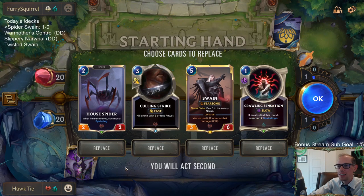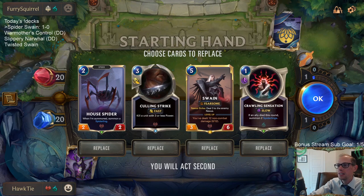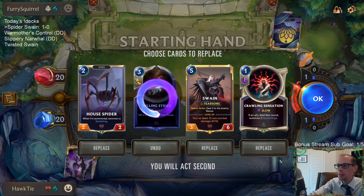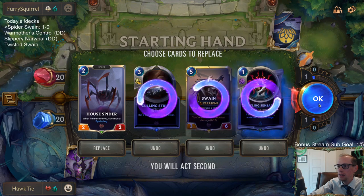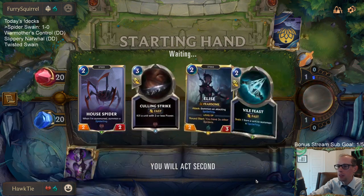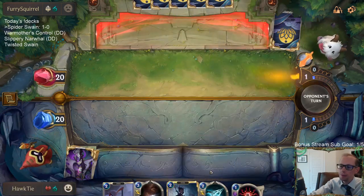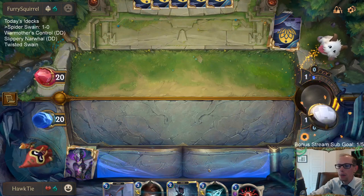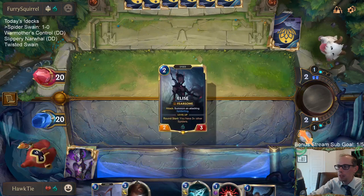Let's go. I think I may mulligan the Swain. So, Culling Strike can go, Crawling Sensation go, Swain stay — actually Swain go. Swain's going to be great in the late game, but as we kind of saw that last game, we don't do a lot of non-combat damage so we don't level up Swain that fast. Maybe I should be mulliganing the Swain because of that.